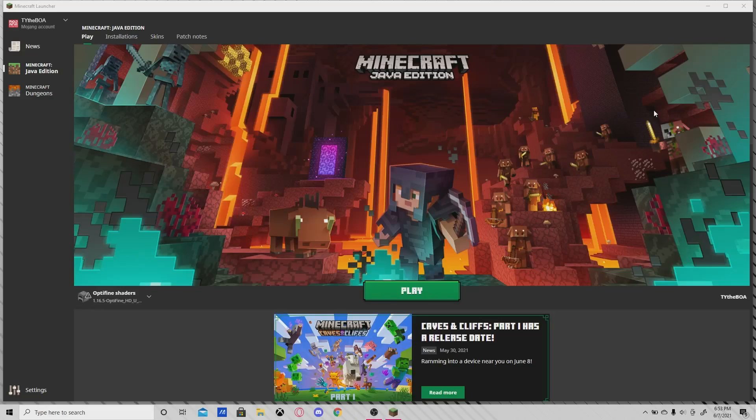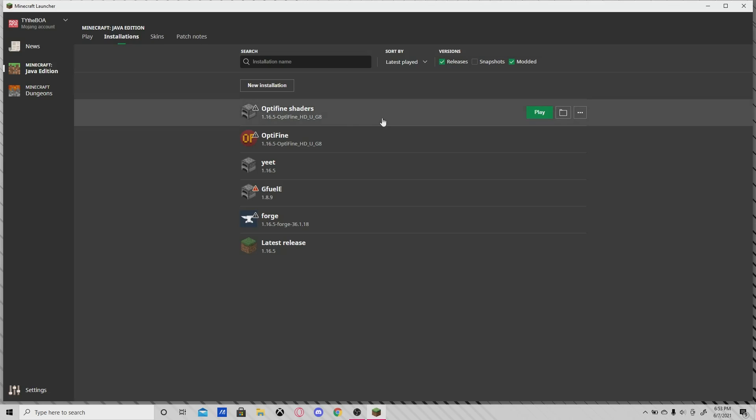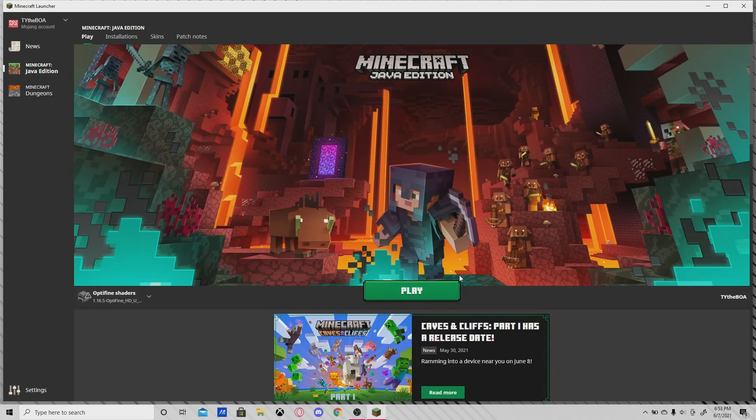First you need to open up your Minecraft launcher, and then you need to install Optifine — I'll have a video on that. Go to Installations, and it'll show your Optifine installation. Once you have your Optifine, click on Play.